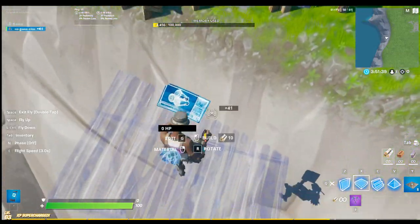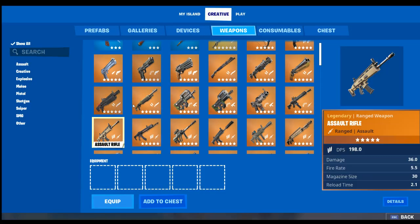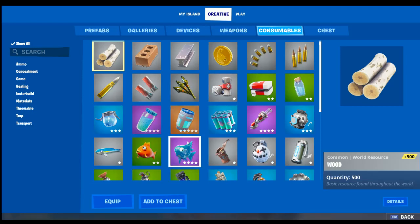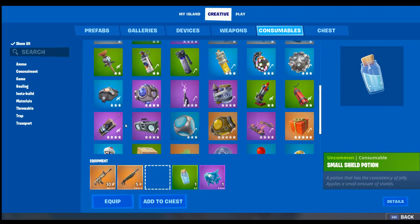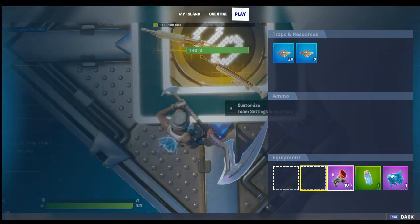Now you want to get Team Settings. Put in whatever guns you want — I'll get these. I won't give them slurp fish, I'll give them minis. You can give them whatever you want, so drop all these weapons in the list.